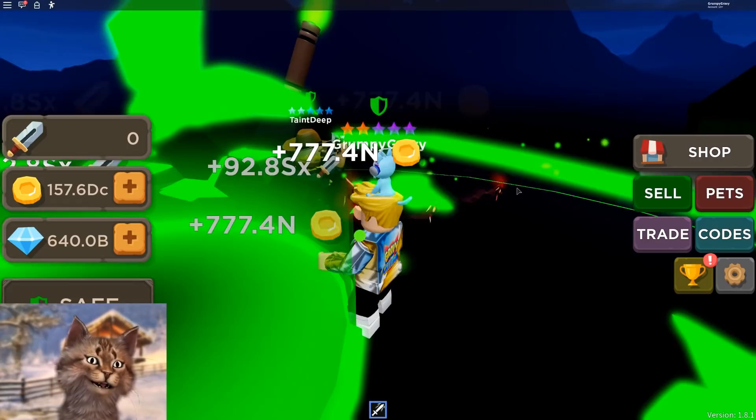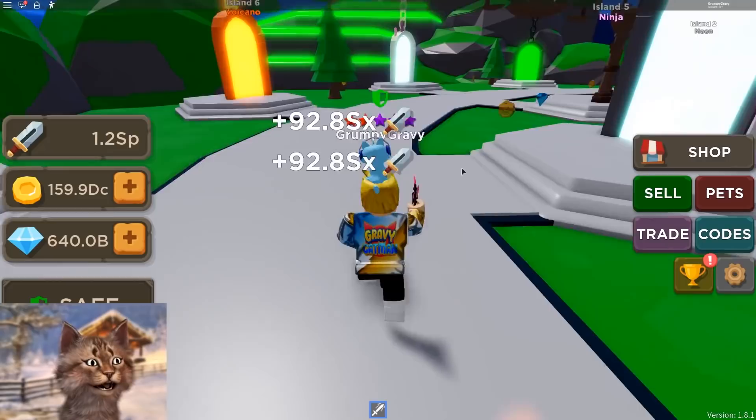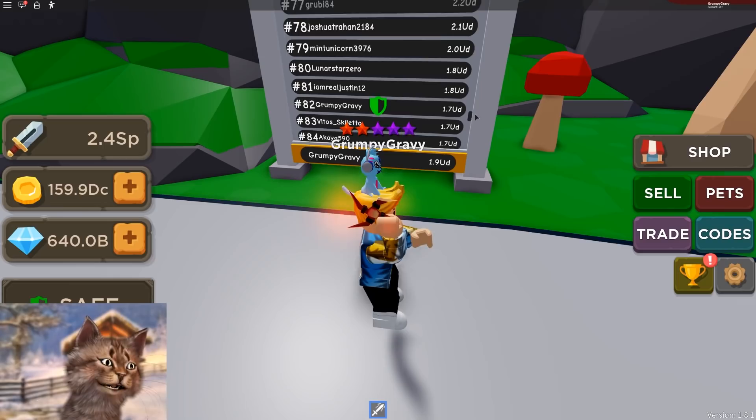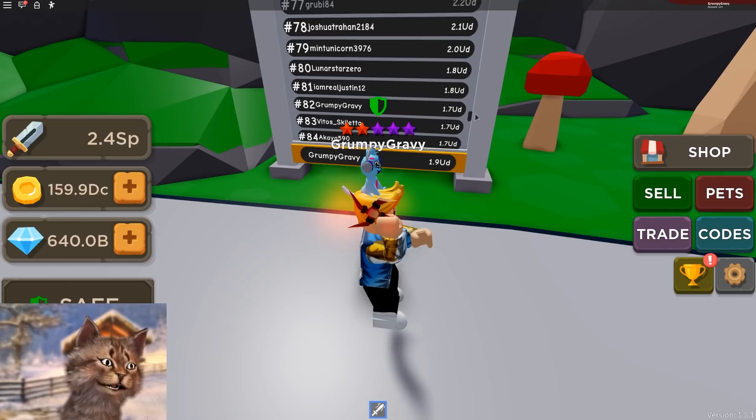I can actually get that dagger! Okay, we're gonna wait for this. I wanna show you guys something — over here, let me look at the leaderboard. I have 1.9, which means guys I am actually on the leaderboard somewhere. Where am I? Right here — number 82. Grumpy Gravy. I did it. Yes!